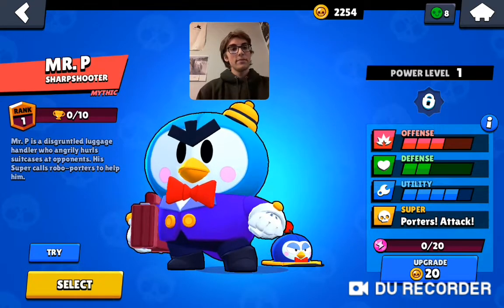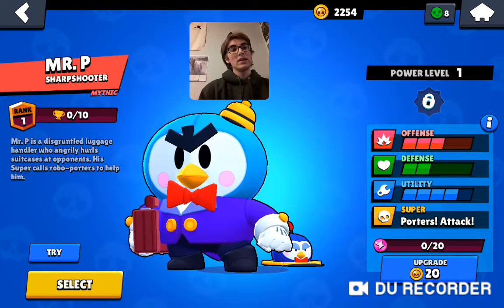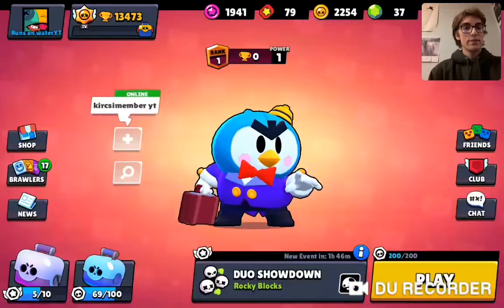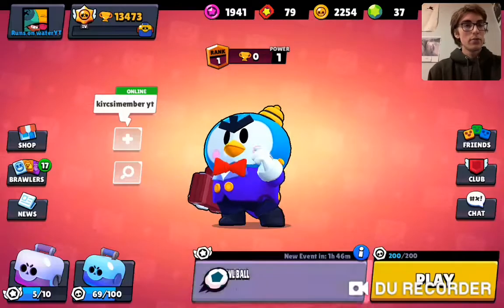Everyone's going to be using Mr. P at this trophy level, but we're going to take him into Brawl Ball anyway. He actually might be quite good there - I was hesitant because of his low trophies, but why not try out the new brawler? I think he'll be one of the best because he's able to shoot over walls and maybe kill people coming out of spawn once they're not invincible anymore.